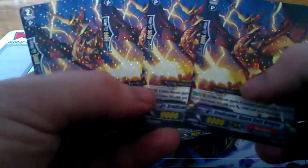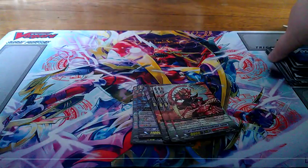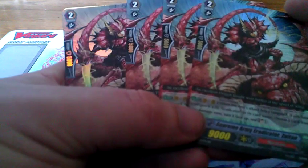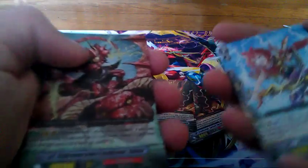Moving on to the grade twos, we have four of the Eradicator Spark Rain Dragon. When this unit attacks a Vanguard, if your Vanguard has Eradicator in its name, this unit gets plus 3000 — a basic 12k rear guard, very good to have. Then we have four of the Supreme Army Eradicator Zuitan. When this unit's attack hits a Vanguard, if you have a Vanguard with Eradicator in its name, choose a card from your damage zone, turn it face up, and Soul Charge one. He'll put a card in the soul to unflip a damage — good harmony, good teamwork.